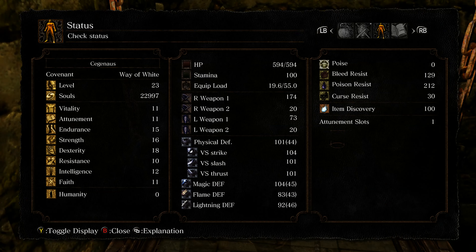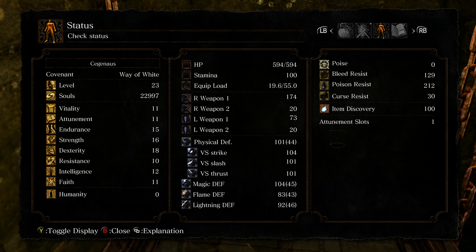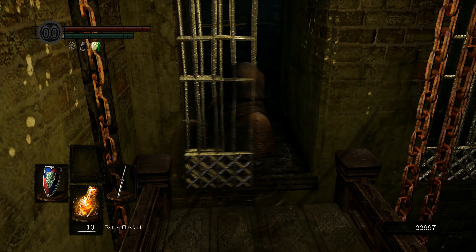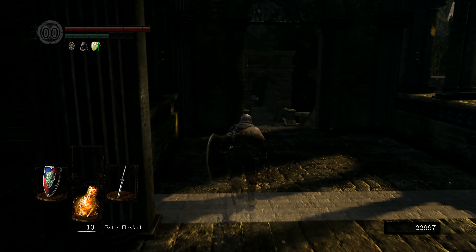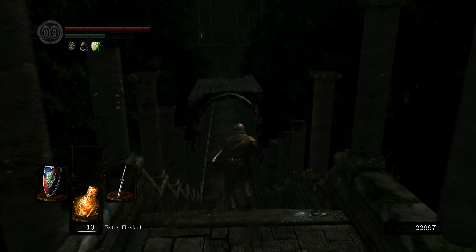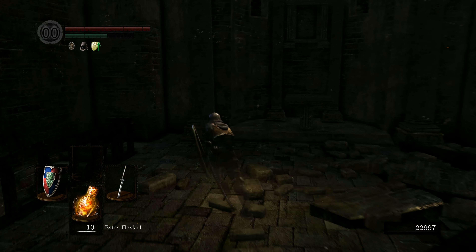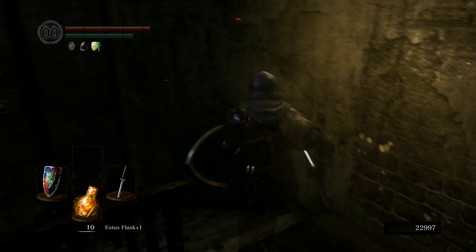That means I need 14 faith and right now I have 11, so if I put three levels into faith I can use two different heals. I only have one slot actually. There's a stat called Attunement which you level up like a normal skill, and every two to five levels depending on how high you are it gives you another spell slot. Right now I only have one. If you look at the bottom left of my screen where my shield and estus flask are, the very top thing is blank - that's where spells go.